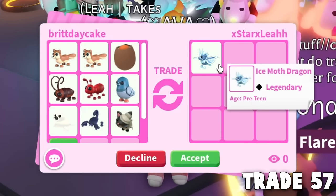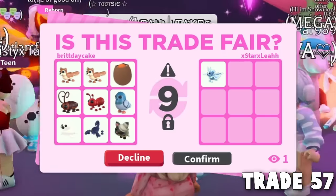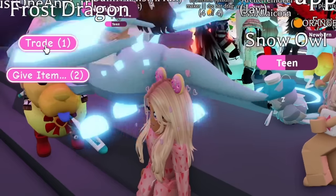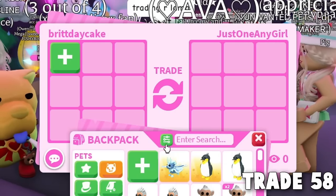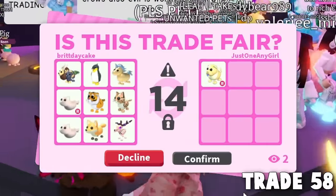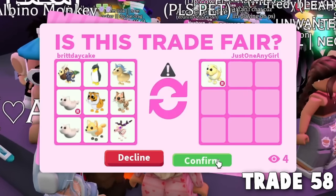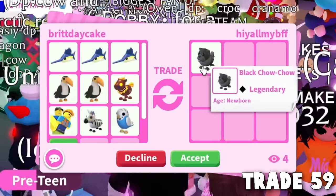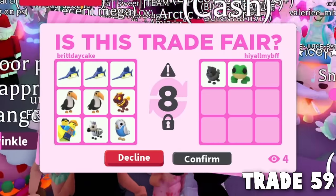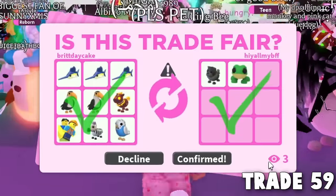I would absolutely trade all this regular stuff for a single legendary — turning everything into one better item. Believe this is trade 57. And it actually goes through — thank you so much! I see someone with a golden Chow Chow and offer for it — they hit accept! Then for our 60th trade, I'm offering everything I have and getting a golden Chow Chow. We got a black Chow Chow again! The black Chow Chow has finally returned to us.